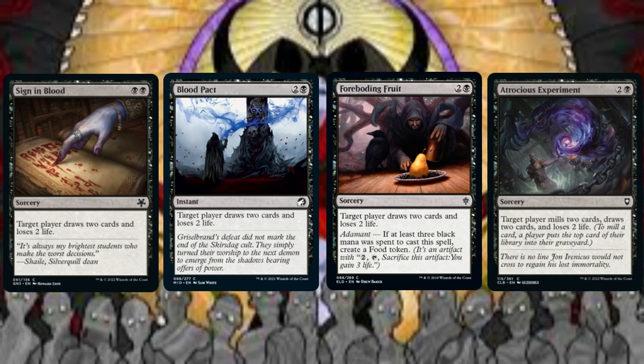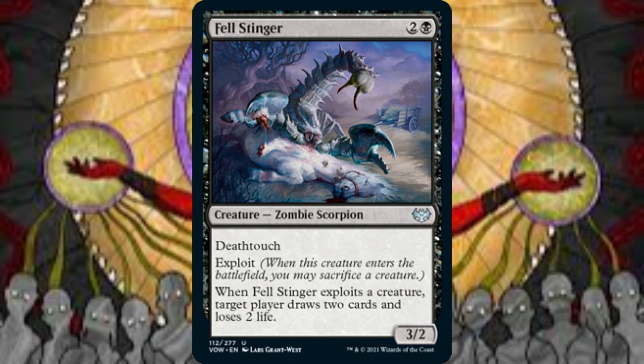For card draw effects limited to just one player, we can have target player draw 2 cards and lose 2 life with Sign in Blood, Blood Pact, Foreboding Fruit, and Atrocious Experiment. Through its Adamant mechanic, if at least 3 black mana was spent to cast Foreboding Fruit, we also create a food token, which we can tap and sacrifice for 2 mana to gain 3 life. Atrocious Experiment also has its targeted player mill 2 cards as well. Thel Stinger also has target player draw 2 cards and lose 2 life through its exploit mechanic. To exploit, when Thel Stinger enters the battlefield, we may sacrifice a creature. Note that we can exploit Thel Stinger to itself. This zombie scorpion can be recurred from the graveyard easily, providing a repeatable card drawing effect through the use of its own exploit mechanic.